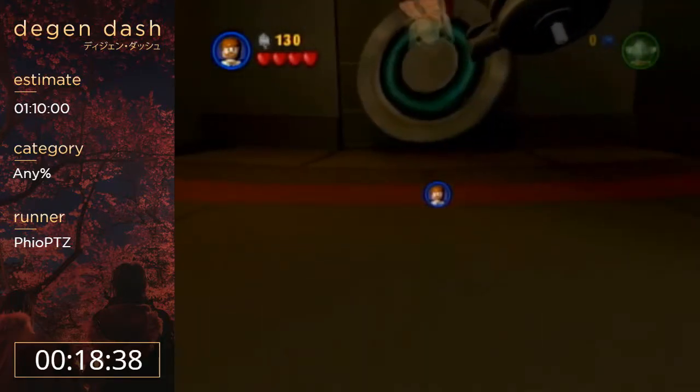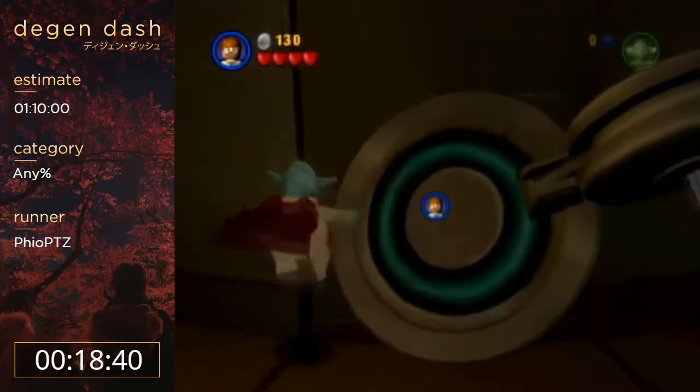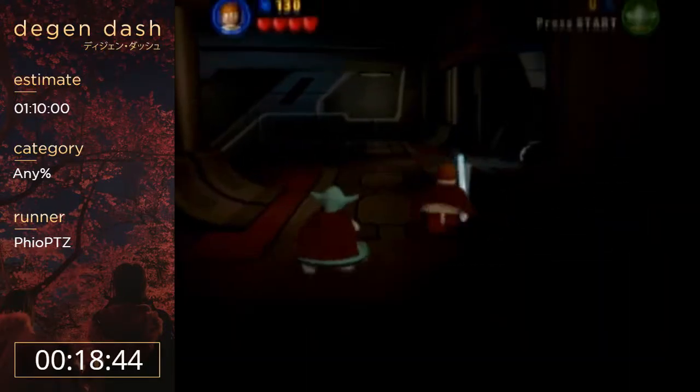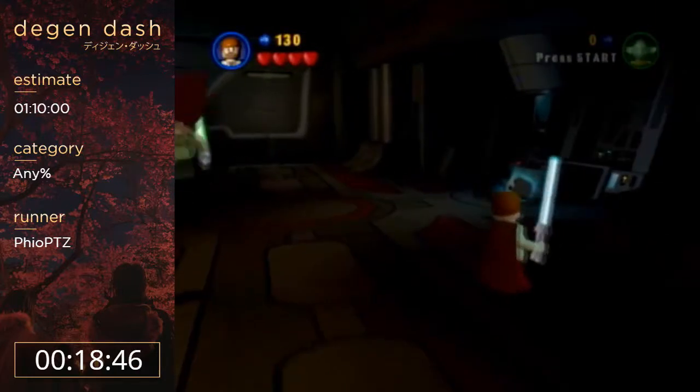This transition skip saves the most time — it saves like 50 seconds. It skips having to do a bunch of platforming and forcing of switches. Shoutouts to HardRocker, aka HardCocker, aka the Cocker of Destiny.